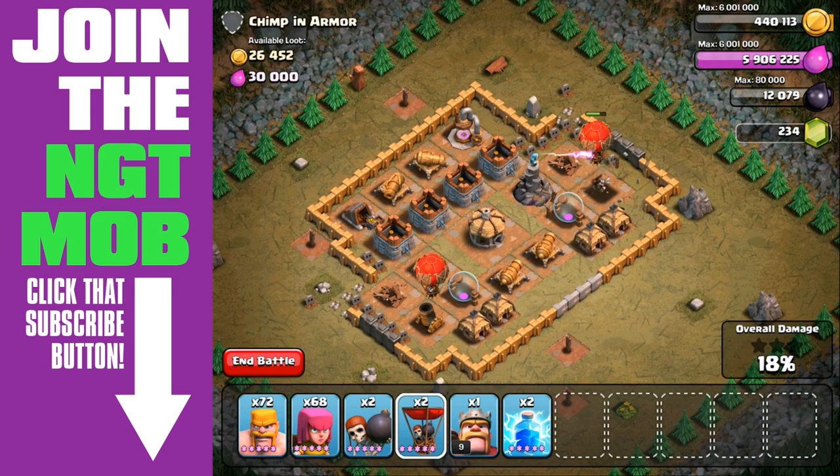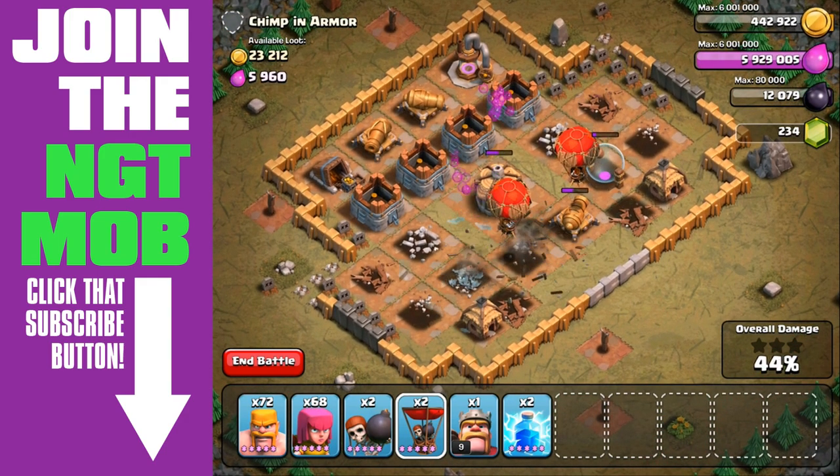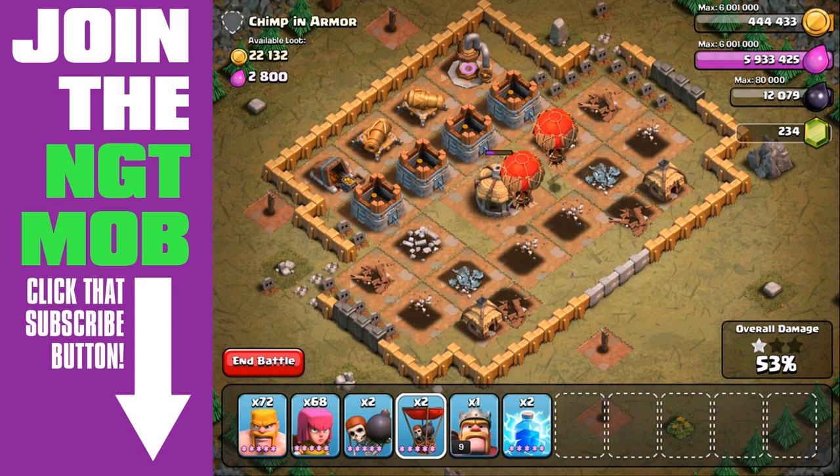Then we bring in a balloon on either side. Unfortunately the balloon on the right-hand side didn't go directly to the wizard tower, but the wizard tower isn't really upgraded — it's a lower level wizard tower — so it really wasn't an issue. It didn't take the balloon down before it was able to go in and take down the wizard tower.